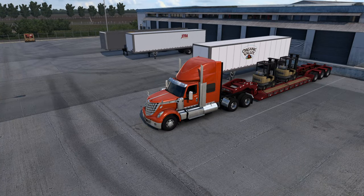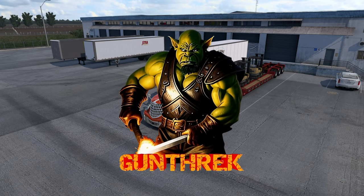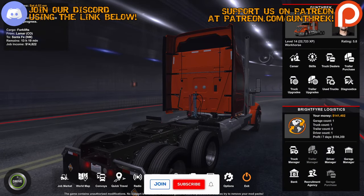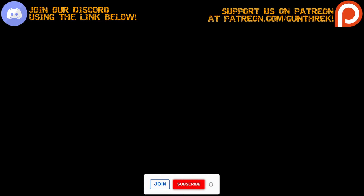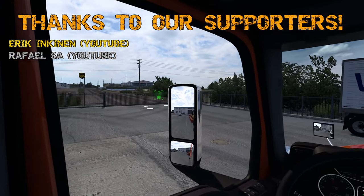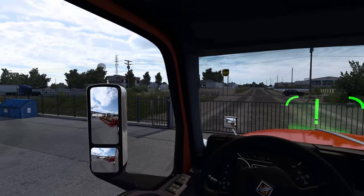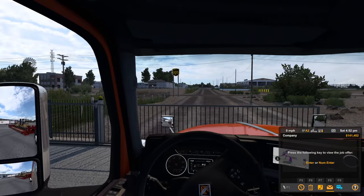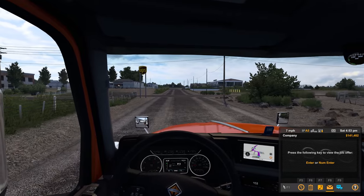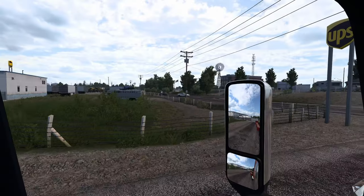Hello truckers and welcome back to American Truck Simulator. We are continuing our career mode in the International Lone Star painted in International Orange. Today we have a load of forklifts heading from Lamar, Colorado to Santa Fe, New Mexico. Total drive time according to the GPS says 5 hours and 48 minutes, and the total trip length was about 320-ish miles.